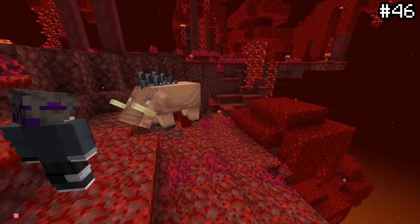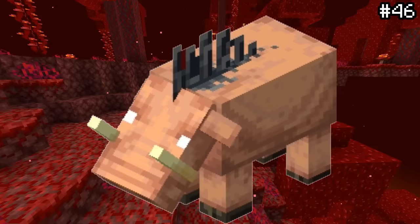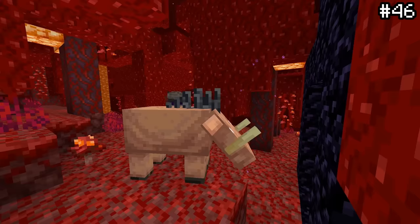Hoglins are a very strange mob. Something you may not have known is the surprising amount of blocks hoglins are scared of — three, which is more than any other mob in the game. Hoglins are repelled by not only fungus, but also by nether portals and respawn anchors. Why this is remains a mystery and is a very strange interaction.